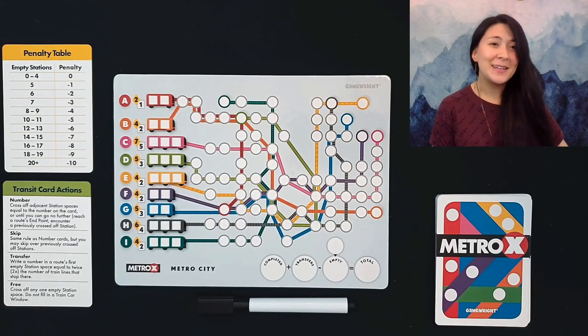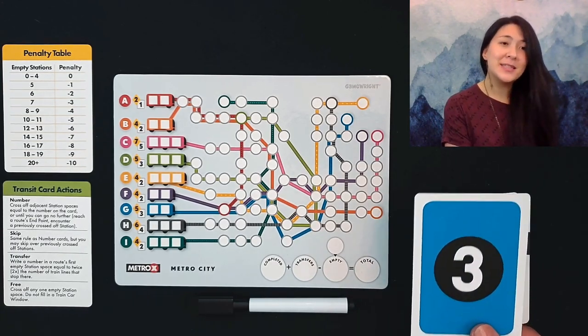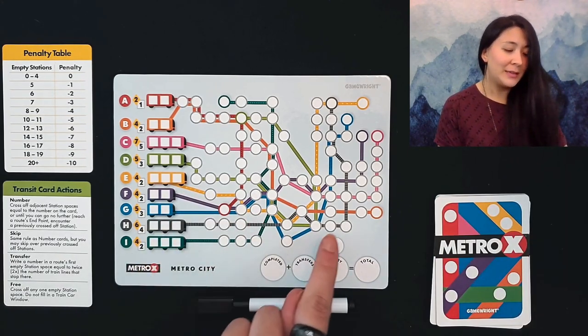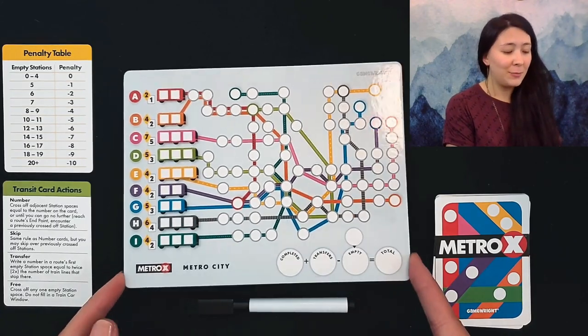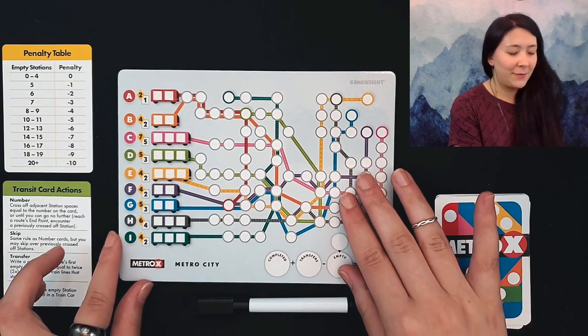Here is a solo game of Metro X set up and ready to play. During the course of this game we will be flipping over cards from our station deck, which will have numbers and various other special cards that will allow us to fill out metros and complete different lines for each colored metro. For setup, we grab one of the boards and markers — you can choose metro city or tube town. We're going to go with metro city for this game.